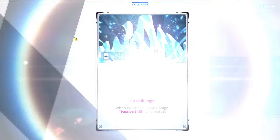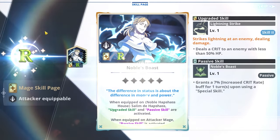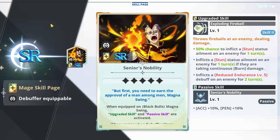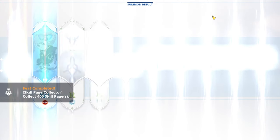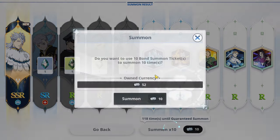I would much rather be summoning on that banner than this one. Every time a book pops up I'm going to get very excited — and they keep teasing me. Please bless me with the skill page on this multi. I did not have him — Captain Nozel. I did not have him, so that's not a loss. I don't really need him at all, but he's a new character. So let's keep moving.